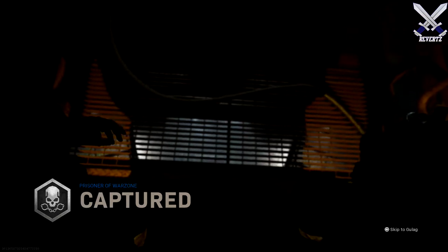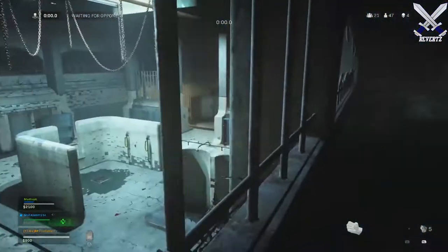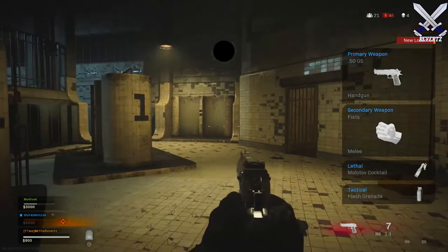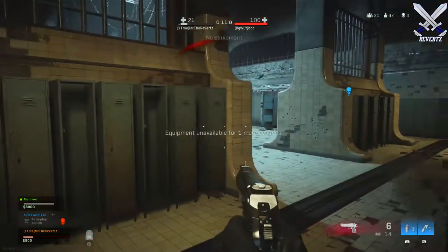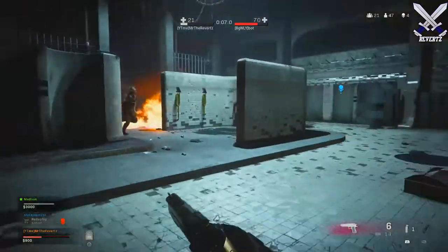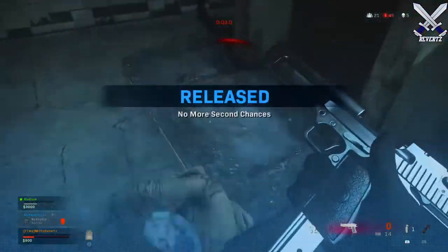Welcome back to the channel. Today I want to go over some tips on how to help you win inside the gulag for Call of Duty Warzone Battle Royale. In Warzone, if you happen to initially die, you get sent into a different section of the game called the gulag. Once you're there, you 1v1 another player who was also sent here for a chance to redeploy back into the game.